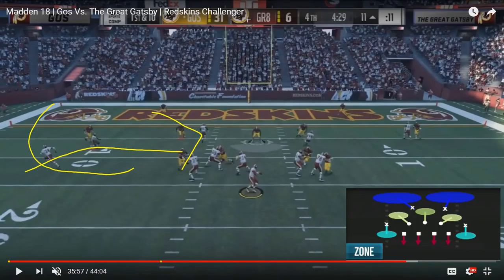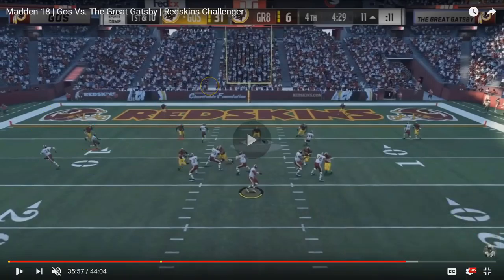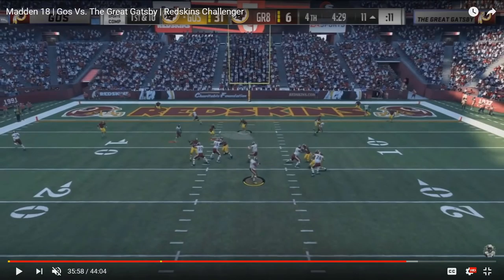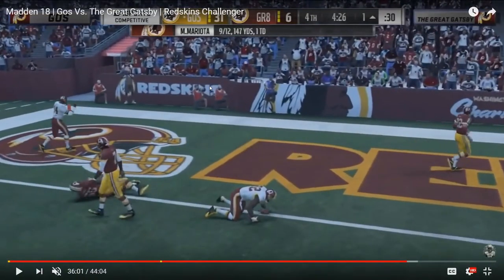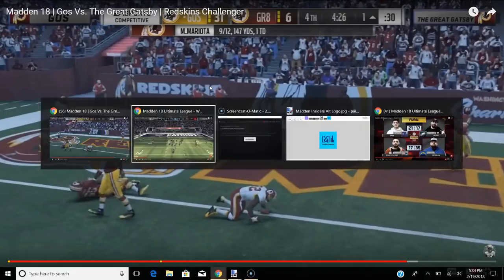His route concept is a wheel route up the sideline from the motioned-out running back, then a drag route underneath. He's going up against a Wide Nine Tampa Two, and all you want to do is open up that corner route to be low-pointed. He pulls out the outside flat zone defender with the wheel route by Bo Jackson, then gets the attention of the hook-curl linebacker who bites down on the underneath drag route. That opens up the area for Ghost to low-point the ball to the tight end where the deep free safety has no shot at making a play.